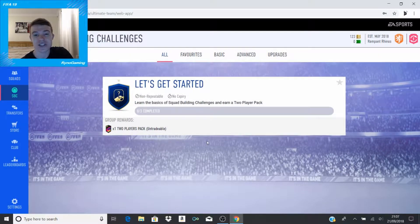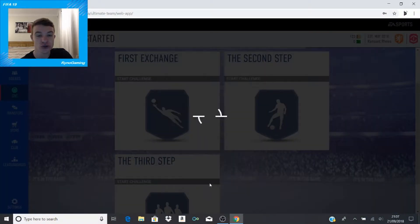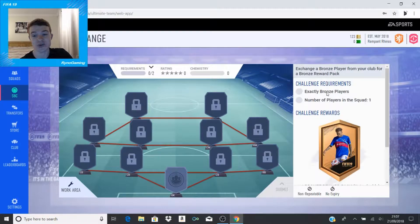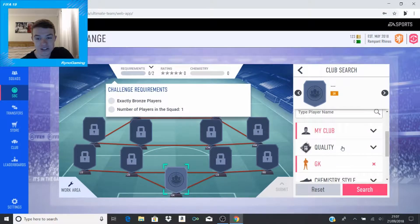I'm going to jump into this. When you get on here, the one that you get greeted with is this 'Let's Get Started' one. It's not going to be too difficult, I hope. I'm told that there are other SBCs, but you just have to get this one done first before it allows you to have a look at some of the others. They're like EA's way of doing an introduction into the SBCs, but it's going to be pretty easy.